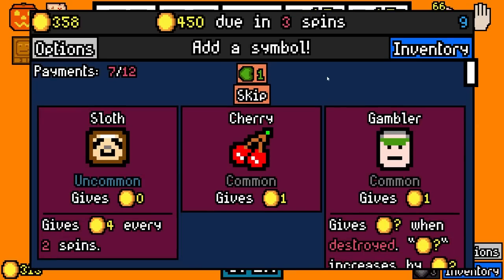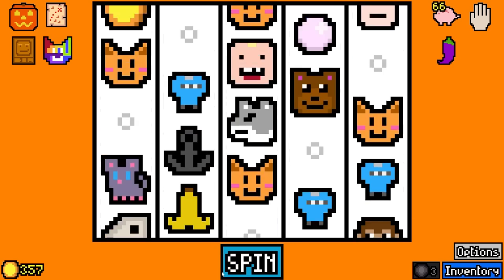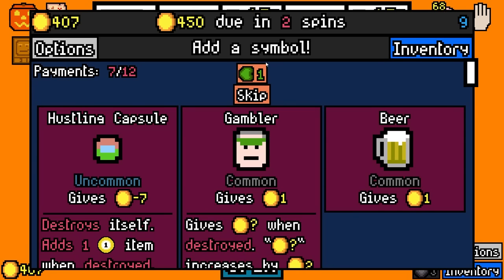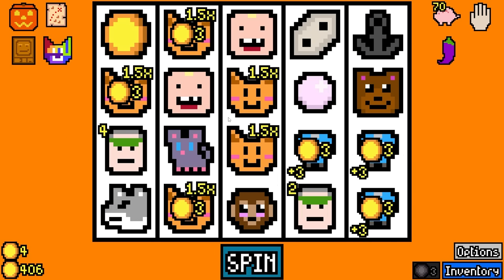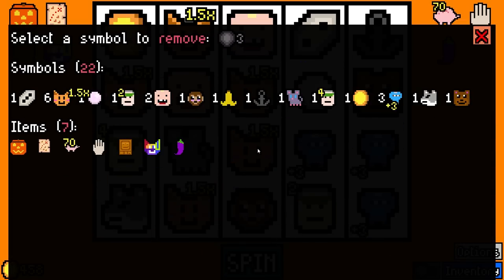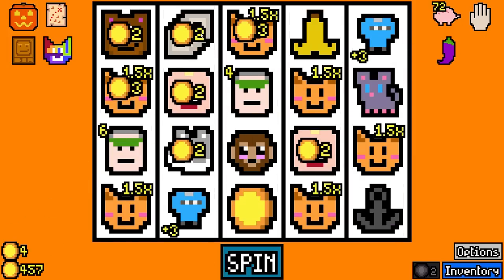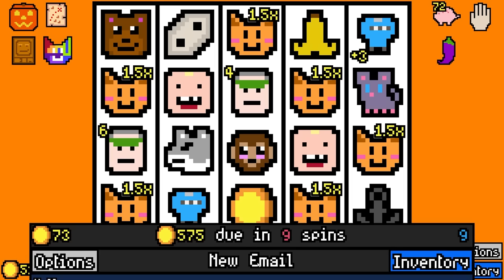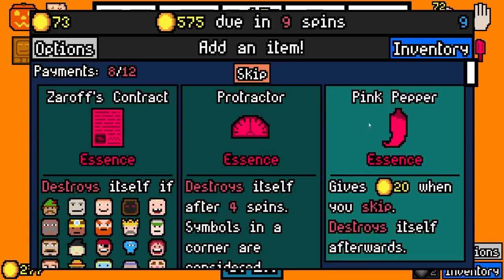104 rolled, that's good. We could get another gambler because we've still got the dice. How many symbols are we on? We are on 20. 50 rolled — another gambler maybe. 450 and two spins, we'll make that, but I'm still scared for the future. There's another cat, I have to add it. I'm gonna remove the pearl. Those gamblers are gonna get removed when this rolls one. 66 rolled.